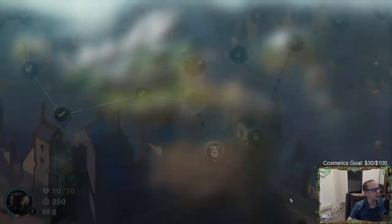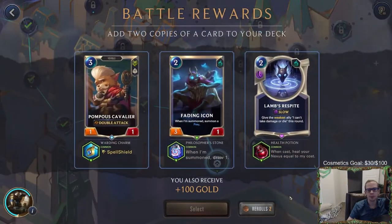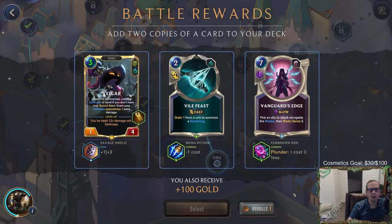Man that was crazy - we've had some difficult battles here. I wasn't ready for this, starting off the stream with these difficult battles. I wasn't mentally prepared for this. I don't think Cavalier Spell Shield's useful, Fading Icon draw card is pretty useless. We're gonna go ahead and use a reroll here. Veigar can be a 2/7, or we can have Vanguard's Edge. I like both of those.